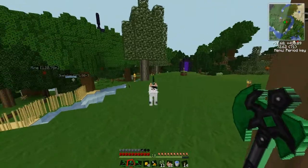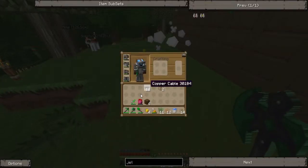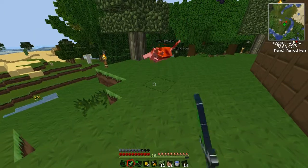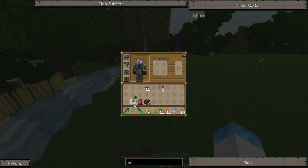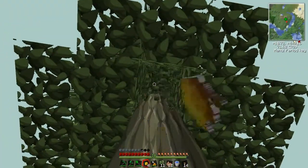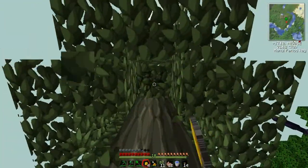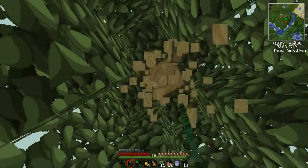Cats attack! Holy crap! Do they attack? Yes it does — why are they swinging their arm at me? I've never been attacked by a cat, but I'm pretty sure that's not how they would attack someone. I would assume they scratch — okay, that makes sense. But I'm thinking more of a dog, cause a dog would probably bite you.